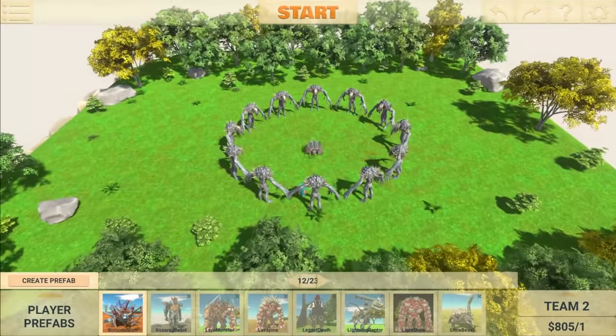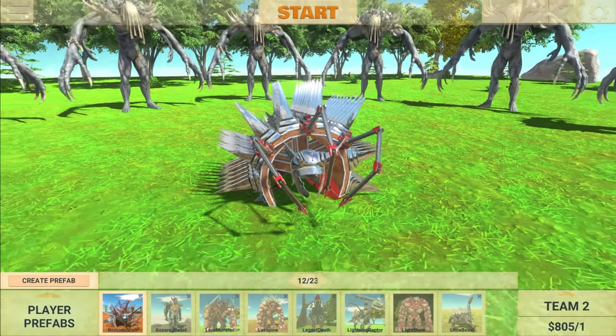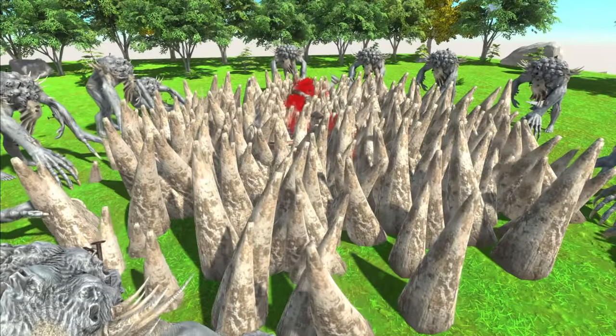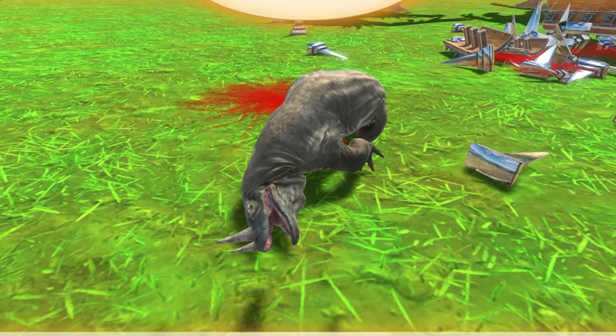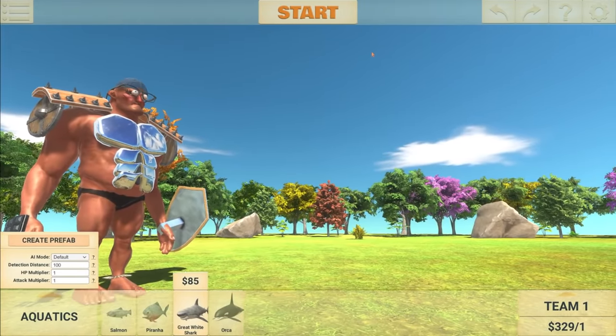The next unit I'm going to try is my custom Komodo Dragon, which has a shield all around him, and hopefully he should be protected — but let's find out. Well, the armor did not help at all, and that's probably because there was no armor underneath where the spikes were coming from. My bad. Moving on to the next suggestion.